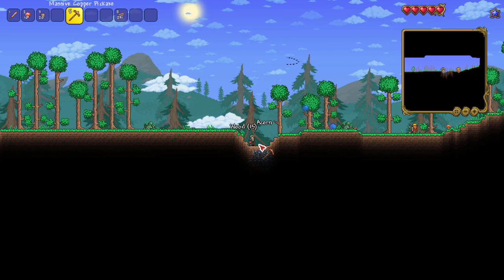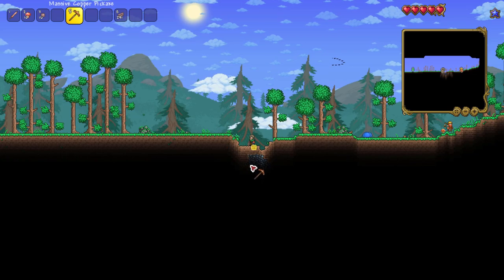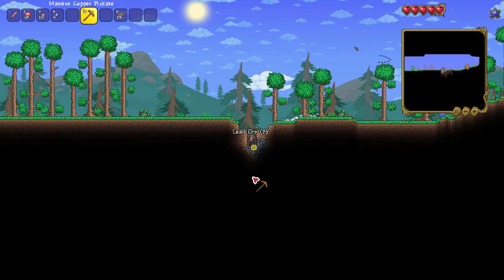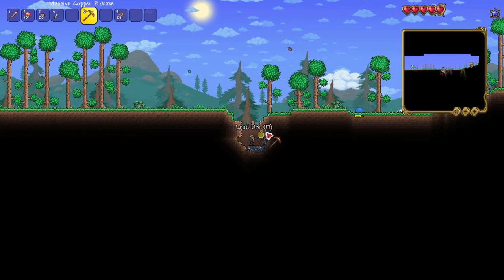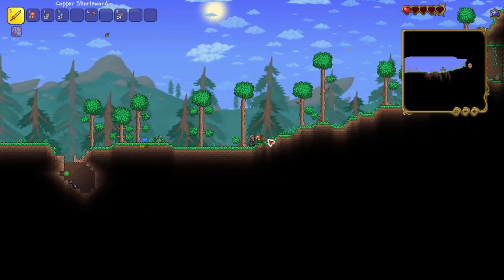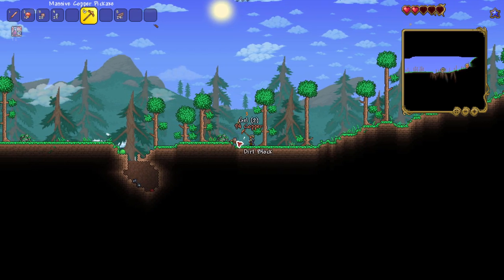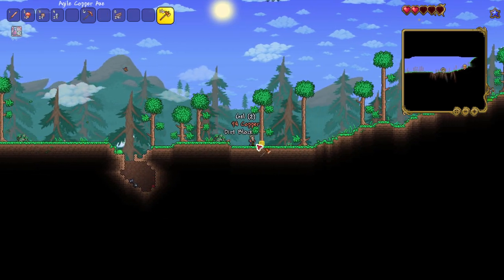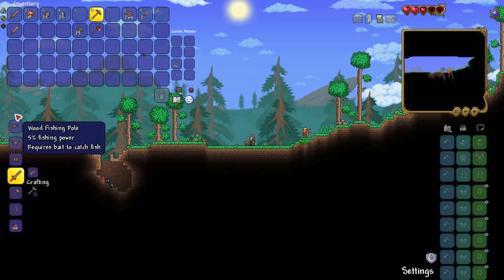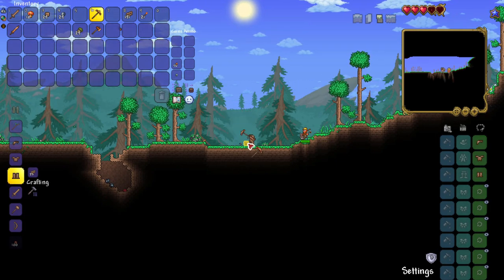I get lucky and hop over the blue slimes and decide to go after some lead ore just below the surface. One of the other changes in a For the Worthy world is that the ore veins are generally larger, and the mining time is faster across the board, so it's not all bad changes. After I vacate the hole I see there's a pinky down there — way too strong to bother with — so I just leave it and take the time to make a crafting table, wood sword, and basic wood armor. This stuff is practically useless in Master Mode, but every bit helps.